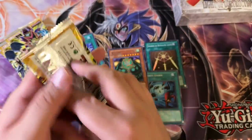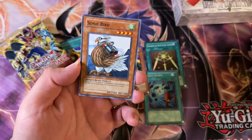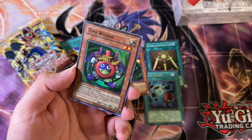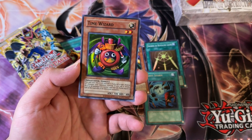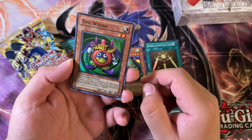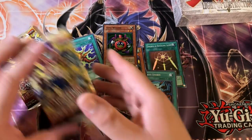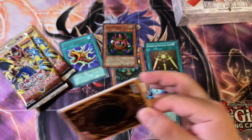Second mini box, we are in. Let's see what awaits us this time. Manga Ryu Ran, Giant Trunade, Sonic Bird, Mystic Tomato — Time Wizard Super Rare! That is so cool, man. This is one of the QCRs I actually bought from the OCG. They did reprint something similar from their side. I bought the QCR Time Wizard because he looks goofy, so nostalgic — time magic, you know. If you know, you know.